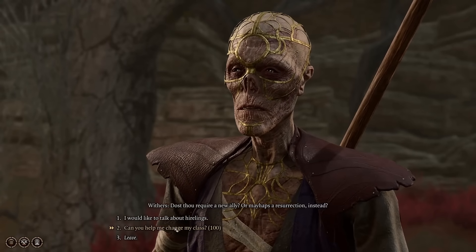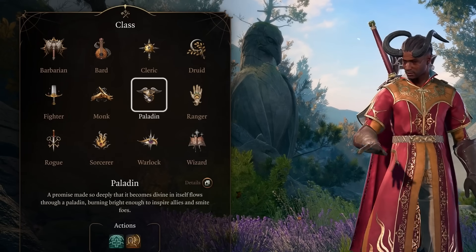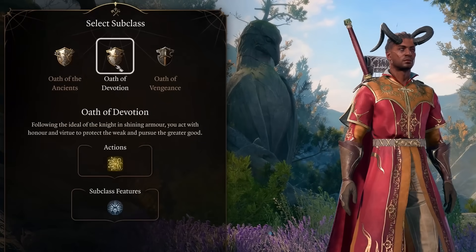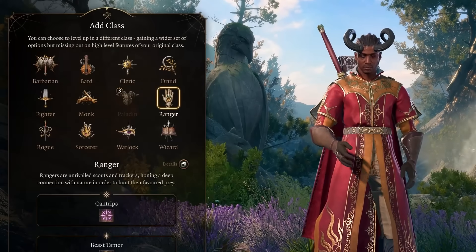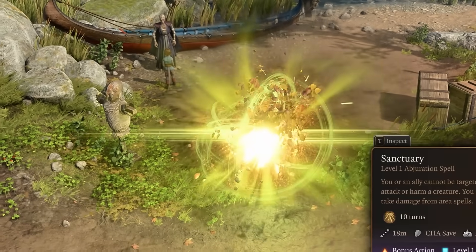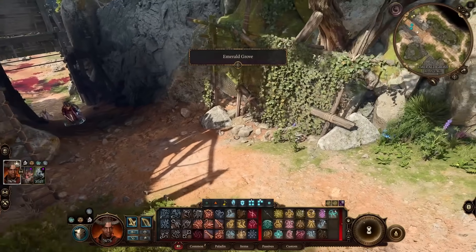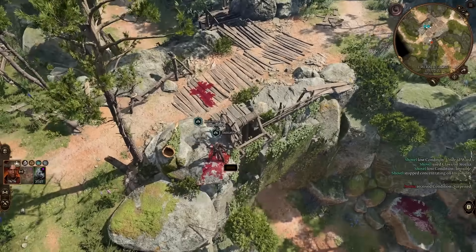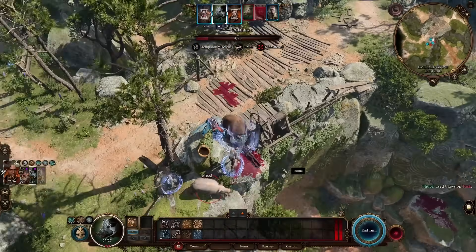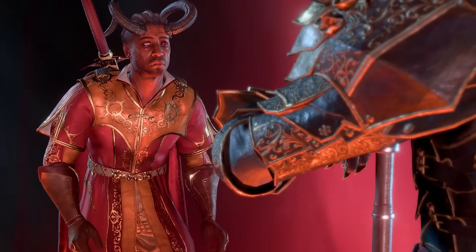With level 8 now at our disposal, we do something unexpected: respec into Paladin. I make sure to become a Paladin of Devotion, and after putting 3 levels into it, spend the remaining 5 levels on our old friend, the Beastmaster. But why do we want Paladin? We first need to break our oath — which is exactly why we picked the Oath of Devotion. To break this oath, we simply have to kill any innocent bystander. With our oath broken, the Oathbreaker Knight shows up, and after speaking to him in camp, we are now officially an Oathbreaker.